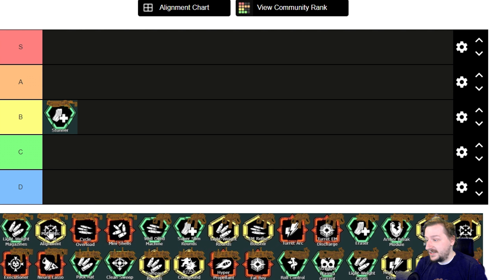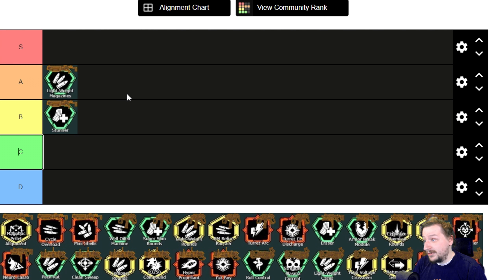Our next clean overclock for the Warthog is Lightweight Magazines. This increases the amount of ammo you get and makes your reload a little bit quicker. That's really what the Warthog needs. This is like A tier for the Warthog — a pretty solid overclock.